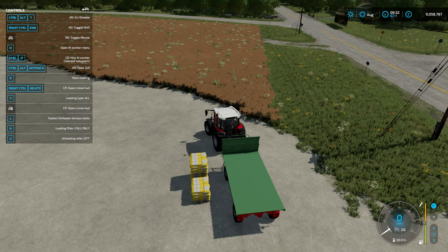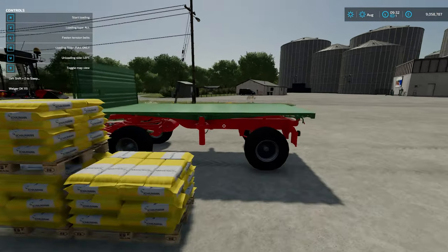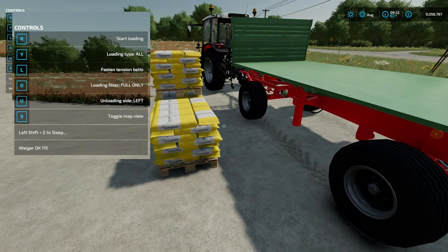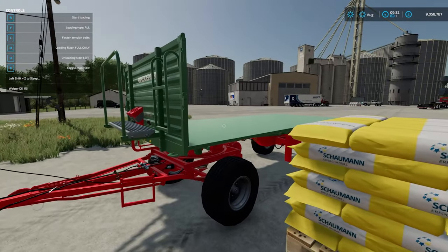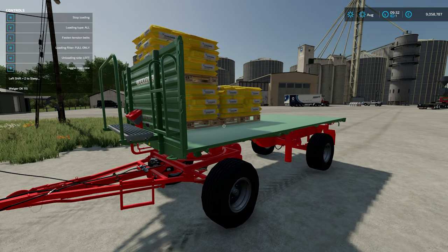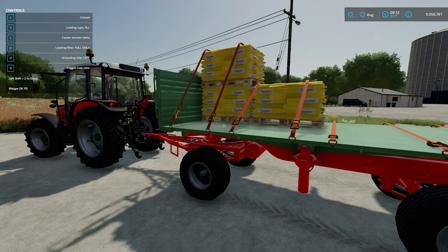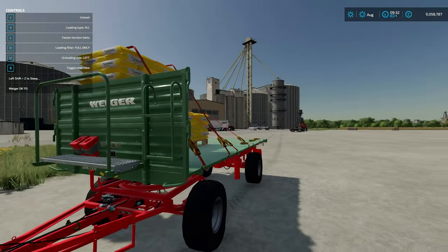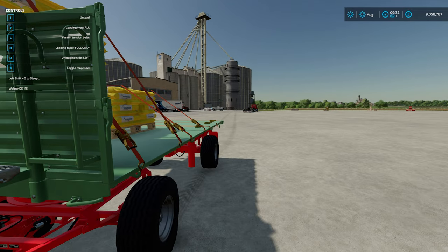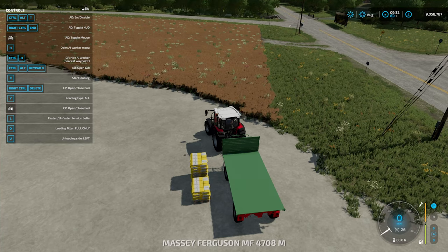It's got another nice feature too. If I jump out of the tractor with the engine not running, I can walk up to the trailer and you can see the trailer is listed at the bottom of the menu - the Welger DK 115 trailer - and you'll also see the option to start loading. So I can load my trailer from outside the tractor; I do not need to be in the tractor to load it. If I press I while standing here, I get a warning 'unloading area is blocked' because I'm standing in the way. If I step to the side and press I again, it will unload.